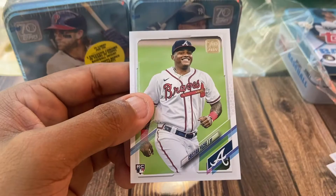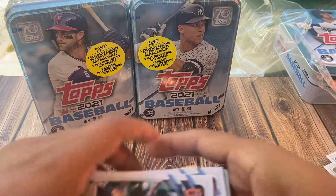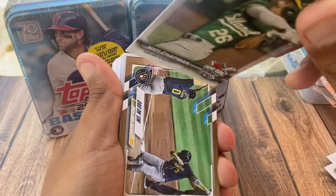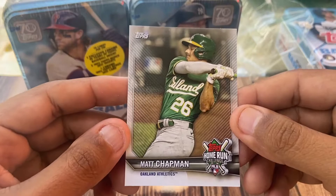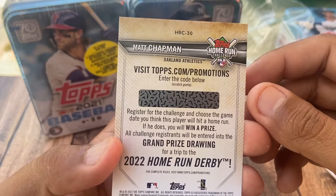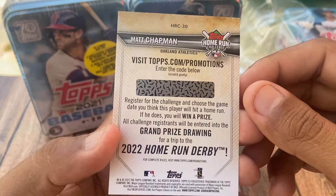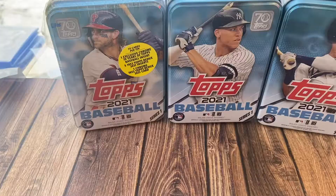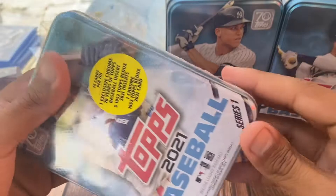Santiago Espinal, Isaac Paredes, Christian Pache, Miguel Cabrera. We got a Matt Chapman from the Oakland Athletics — Topps Home Run Challenge. This is a Topps promotions card: enter the code, register for the challenge, and choose a game you think this player will hit a home run. If he does, you win a prize. Oh, that's cool! Alright, let's get to the last one.